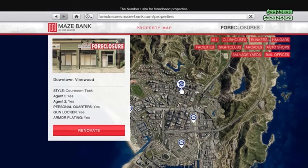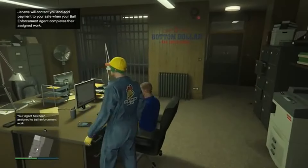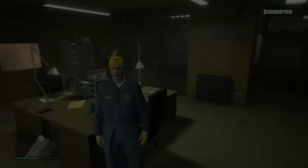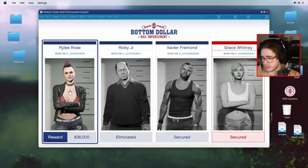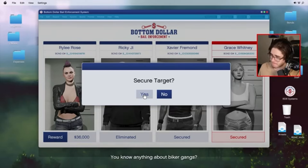Let's kick things off with a new business in town, the Bail Office. You've got five locations to choose from, ranging in price from 1.2 million to 2.6 million. The cheapest is up in Paleto Bay, while the priciest sits pretty in Vinewood. And don't forget those upgrades — if you want all the bells and whistles, you're looking at just under 5 million. The business revolves around capturing high-value targets for hefty rewards, with daily bounties exceeding $100,000, plus quick hourly bounties fetching around $35,000 to $40,000. It's a new way to stack up the cash in Los Santos.